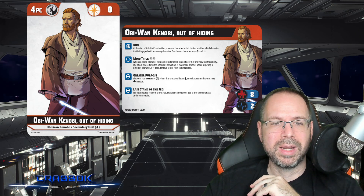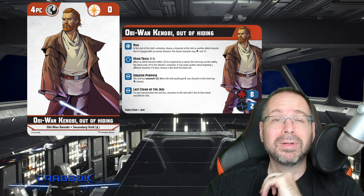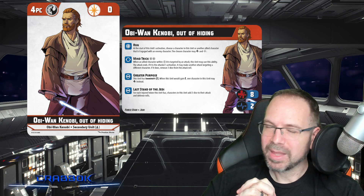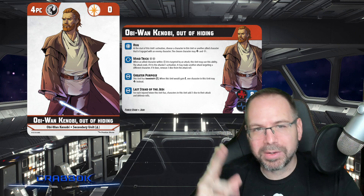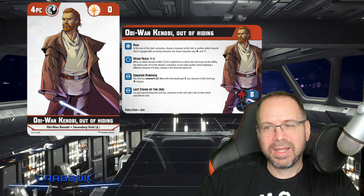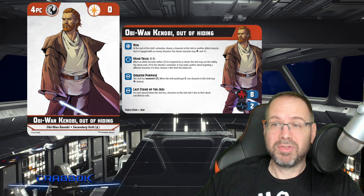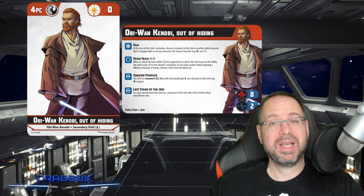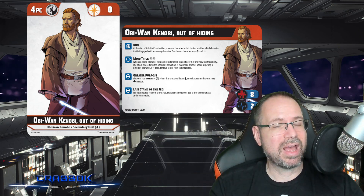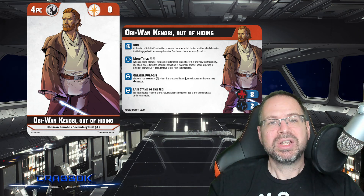So first off, we've got Obi-Wan Kenobi. There's a name I've not heard in a long time. Obi-Wan is a secondary in this particular set, which is very interesting — because what this means is you can get different types of setups. Like, you could have this Obi-Wan teaming up with Anakin, and then Ahsoka teaming up with maybe a different Jedi.